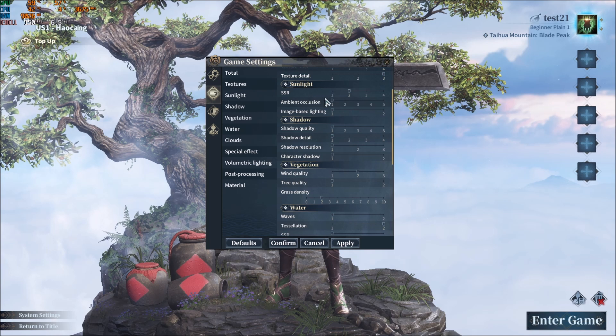For sunlight, I recommend using SSR at 2. Going from 4 to 2 gives a nice 3% boost, but only 1% when you go to off, so that's why I'm using 2. Occlusion at 1 is really important. Going from 5 to 1 can get you a nice 9% boost in FPS, but your image will change a lot. Maybe go at 2 or 3. If you don't care about ambient occlusion or shadow, go with 1 and it will give you a lot of FPS.